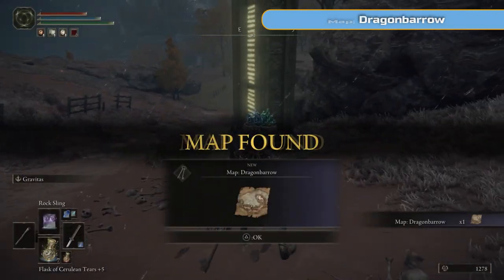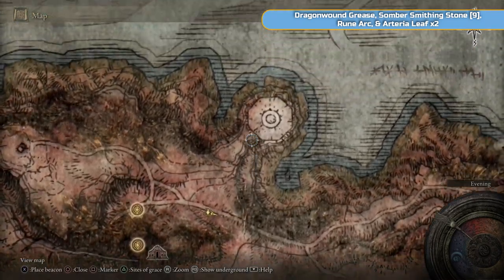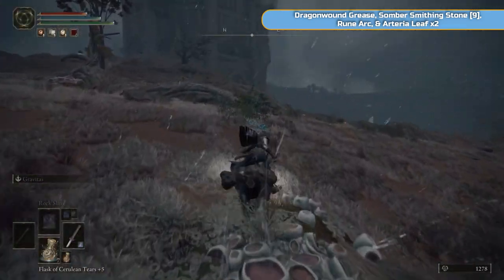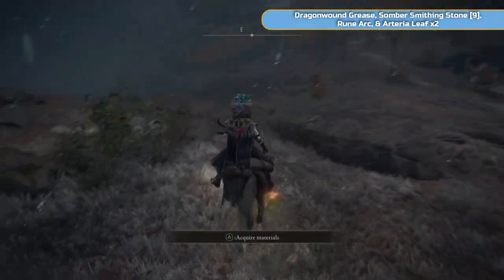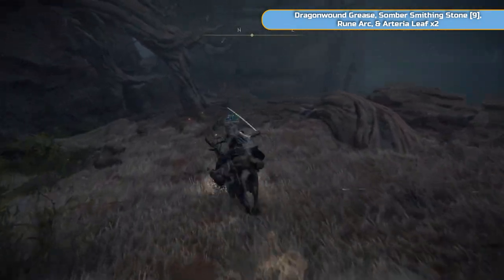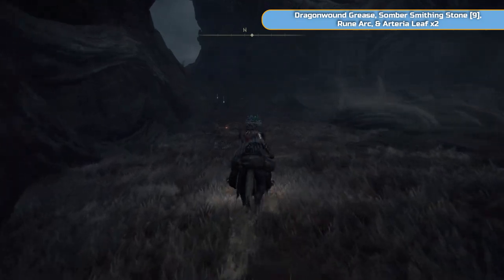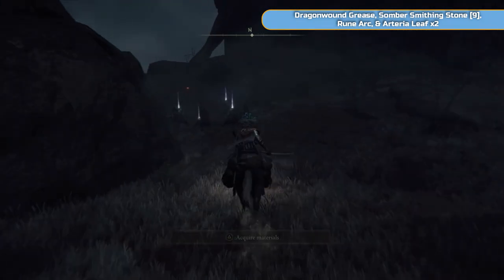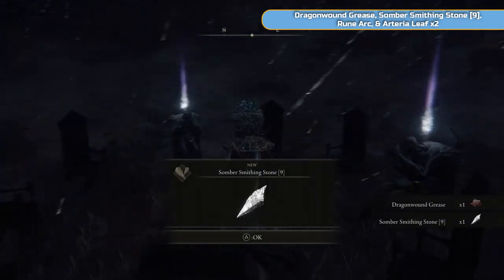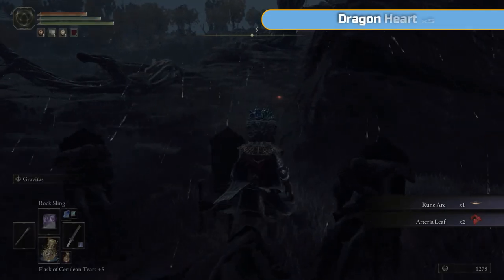You can see there's a lot of water ahead — there are actually two dragons in that bit. This is the map, and this is Radahn's Tower here — you need to climb the outside, going up and jumping across and climbing the branches. We're actually going to drop down underneath the tower because there is a Somber Smithing Stone 9 down here. We only need one of them — as soon as we get an 8 we can go from 9 and then hopefully onto 10 quite quickly. Also got a rune arc and some arteria leaves.